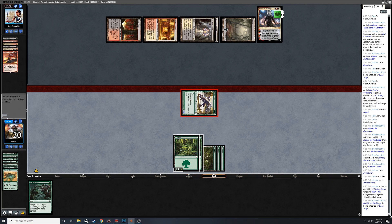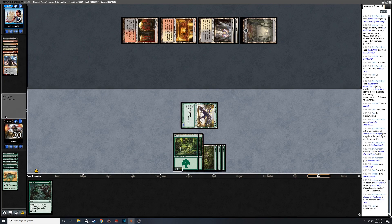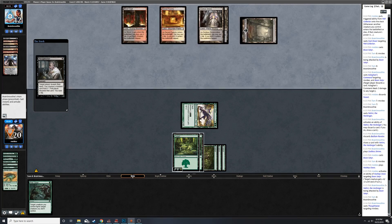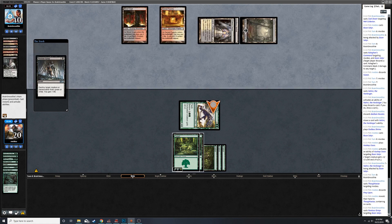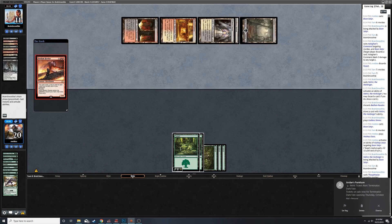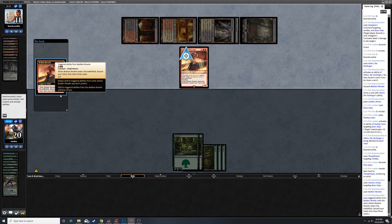Having to attack planeswalkers when you should be attacking your opponent doesn't feel good. So they're running Fatal Push, Dreadbore, Cast Down, Kolaghan's Command, Thoughtseize. I think Mardu - my first thought and I think a lot of other people's thoughts went straight to Abzan. I mean having Siege Rhino - good God.